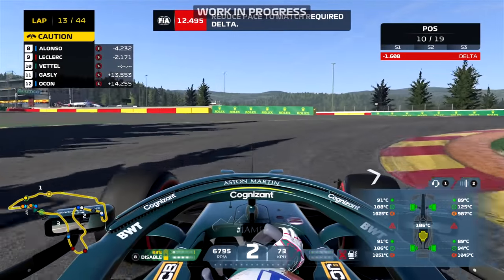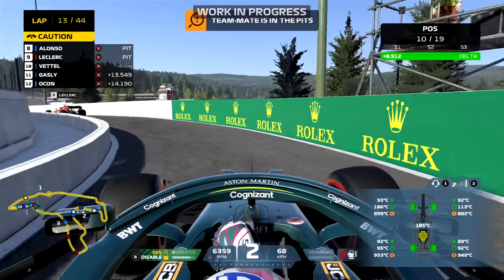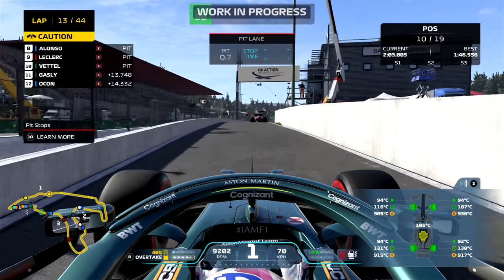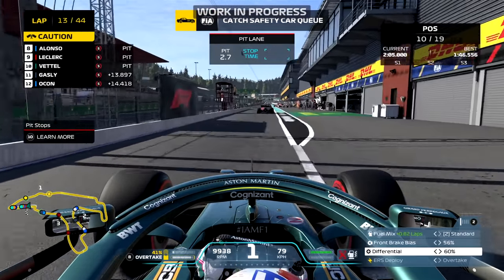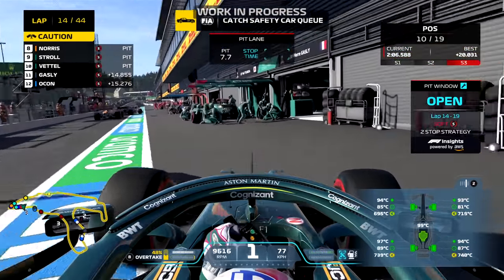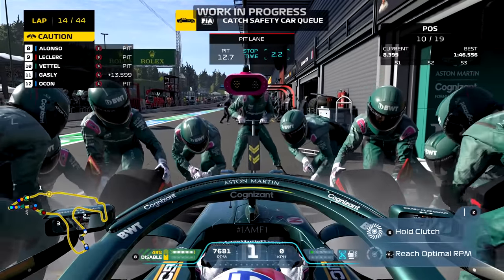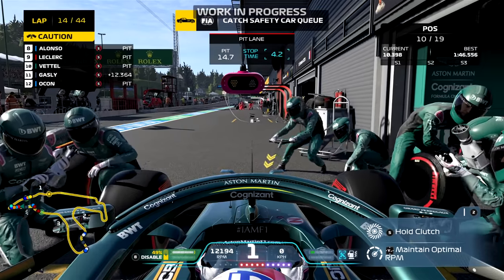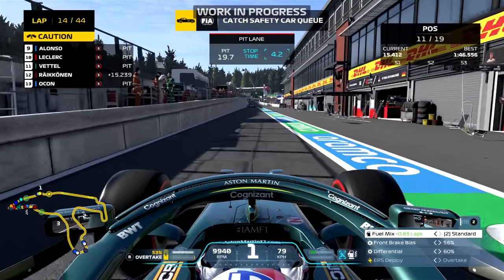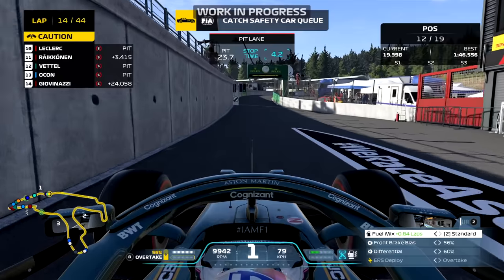It looks like Codemasters have added more dialogue for Jeff to bring to the races. It's a bit refreshing for Jeff to explain in further detail why the safety car has come out. I've actually heard him talk about debris on the circuit and whether that will trigger a safety car, or whether the marshals were able to clean up the mess with no safety car deployed. We actually double-stacked here - it doesn't seem as bad as last year's game, but frustrating nonetheless. We're going to make the most of the safety car, go back onto the soft tires, and hopefully make one more pit stop onto mediums towards the end of the race.